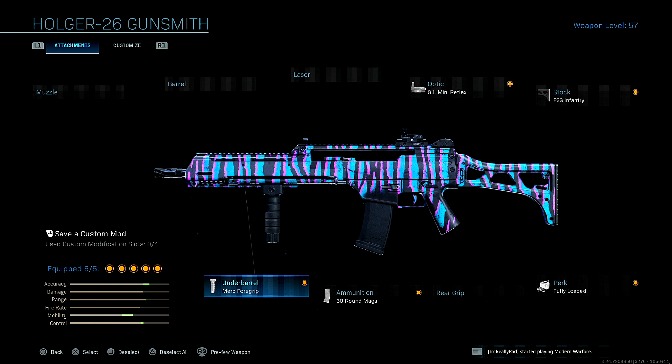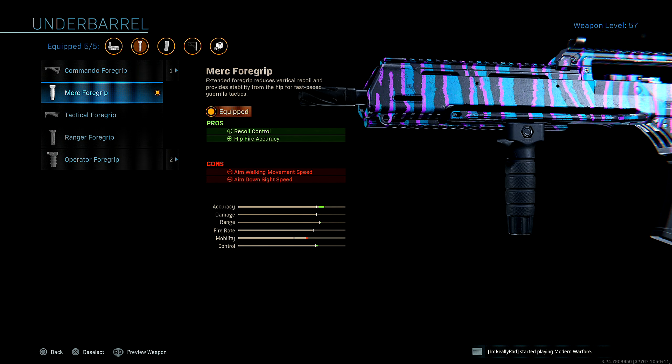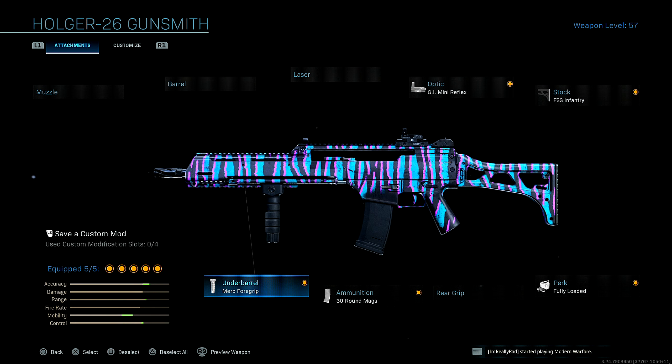So first up, for the underbarrel, I'm running Merc Foregrip for recoil control and hipfire accuracy. I don't want a barrel or a muzzle on this class setup. You'll see why in the gameplay — this class is still a beast.